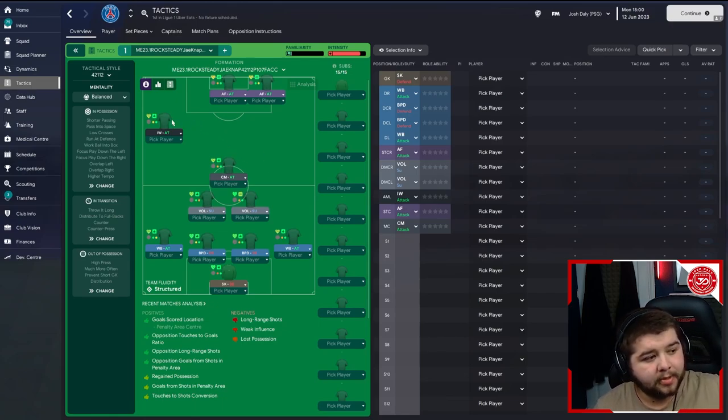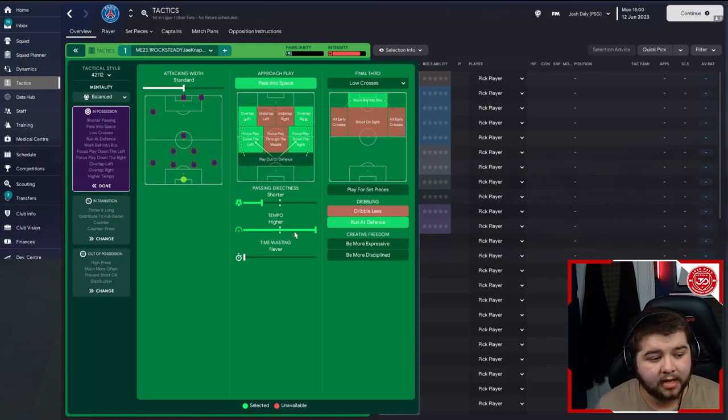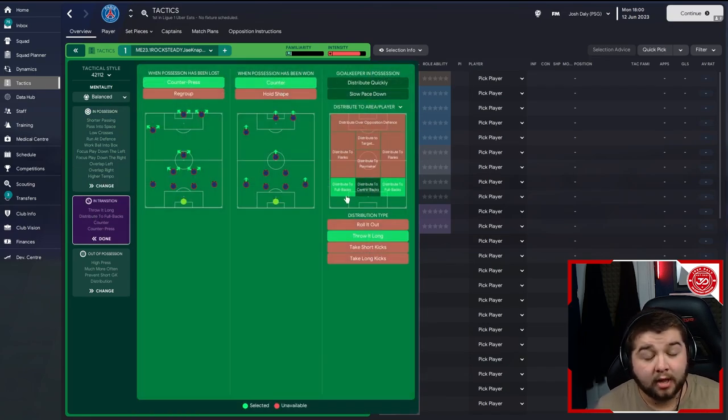In terms of the mentality, it's going to be set to balanced. In possession: standard pass into space, overlap right and left, focus play down the left and right, shorter passing, higher tempo, work ball into the box, low crosses and run at defence. In transition: counter press, counter, distribute to the full backs and throw it long.